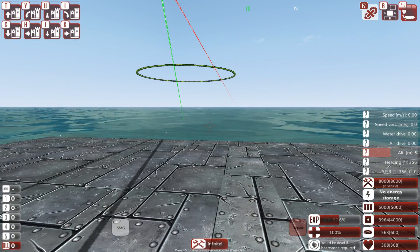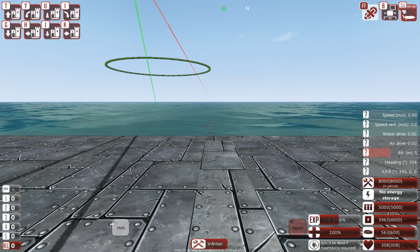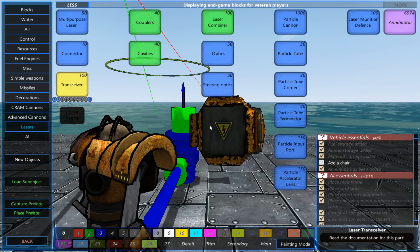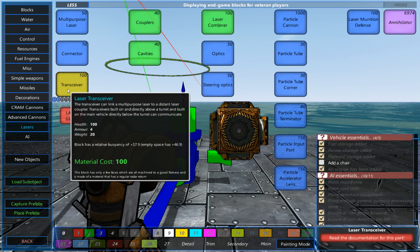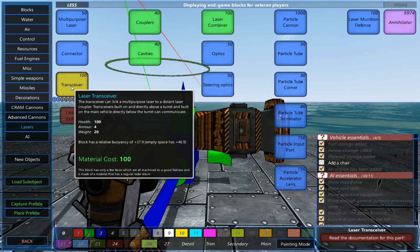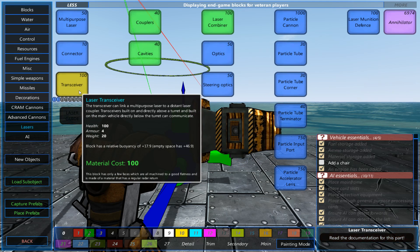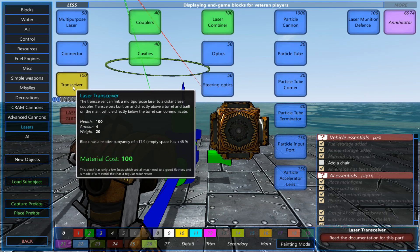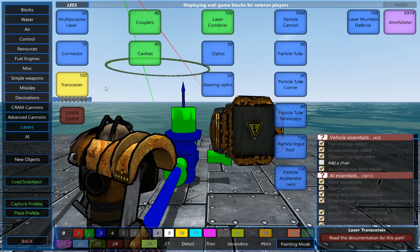Quick tutorial video today about something I have been struggling with for ages, and maybe you have too: the laser transceiver. How do you use these things and build them onto a turret, or at least make sure you have a smallish turret that receives all the laser transceiver energy and then uses that to fire the weapon? Well, this is the way you can do it — not the only way, but the way that works for me.